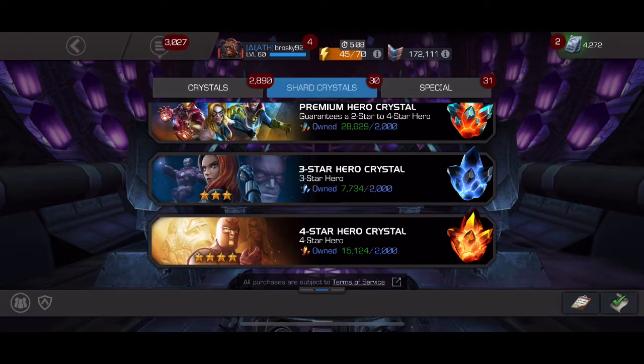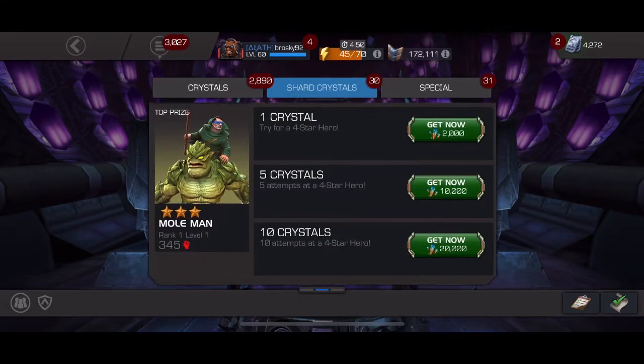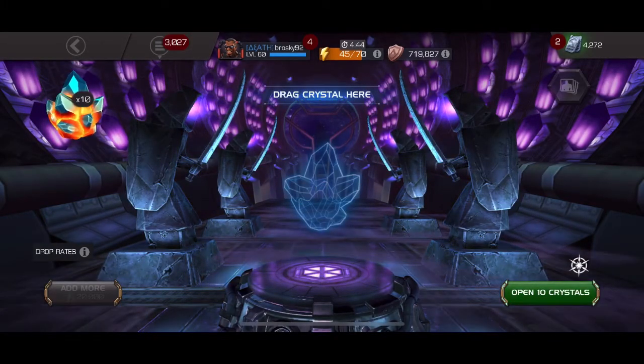I've heard Corvus is awesome. I've always loved Quake — that one was available but I didn't get her back then. I never had a four-star until just before I quit so I never got to play with her much. And then Human Torch — he's a new one I've heard is pretty great. I've fought against him a couple of times so I'm looking forward to that.